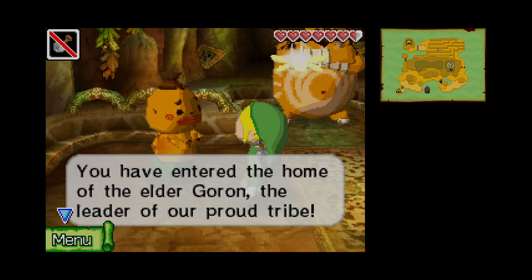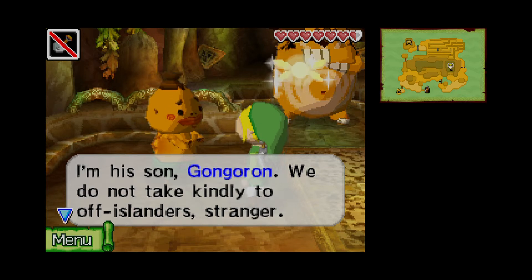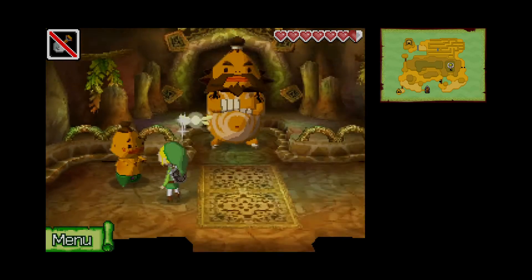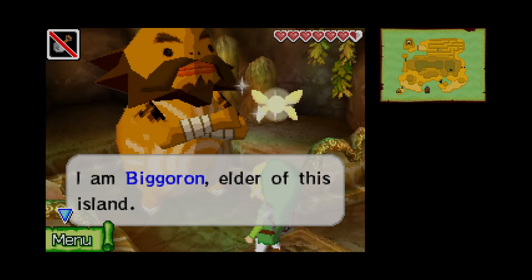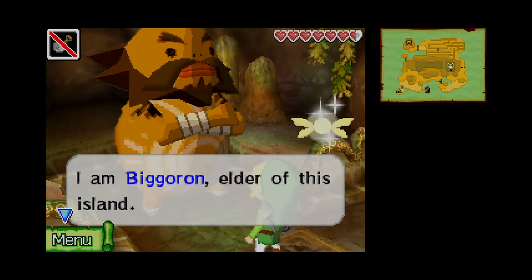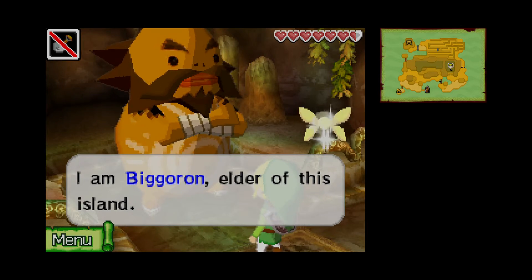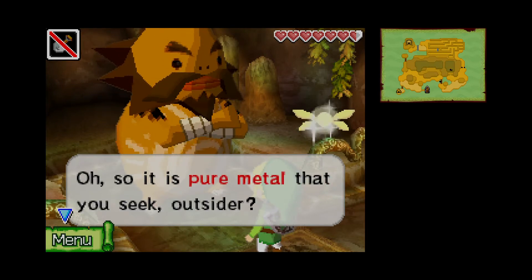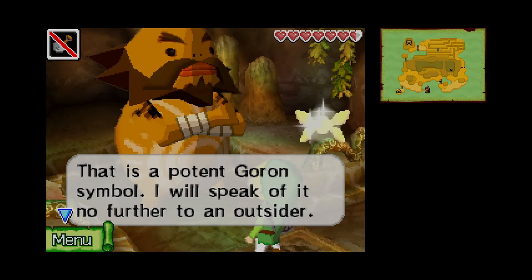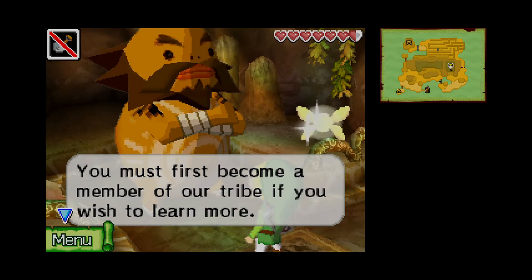You have entered the home of the elder Goron, the leader of our proud tribe. I'm his son — Gon Goron. Wow, what a name. We do not take kindly to off-islanders, stranger. I'm Big Goron, elder of the... what are these names? No wonder his father named him that — Big Goron and Gon Goron. So it is pure metal that you seek, outsider. That is a potent Goron symbol — I will speak of it no further to an outsider.